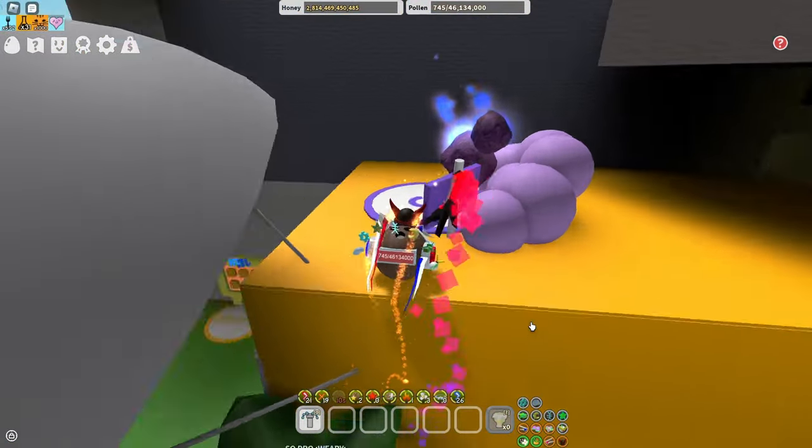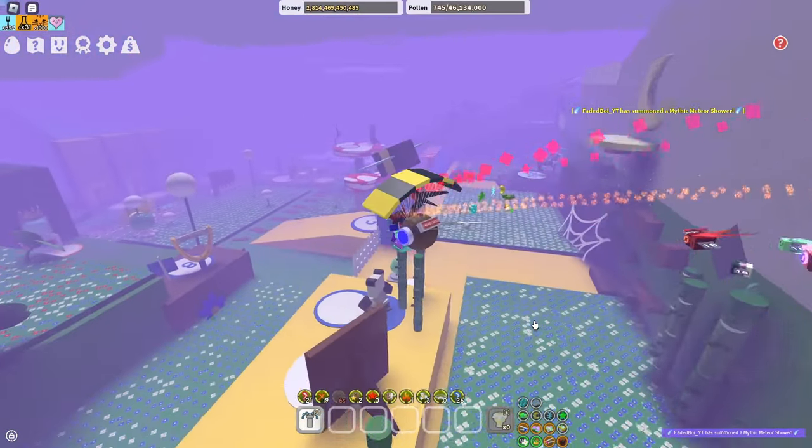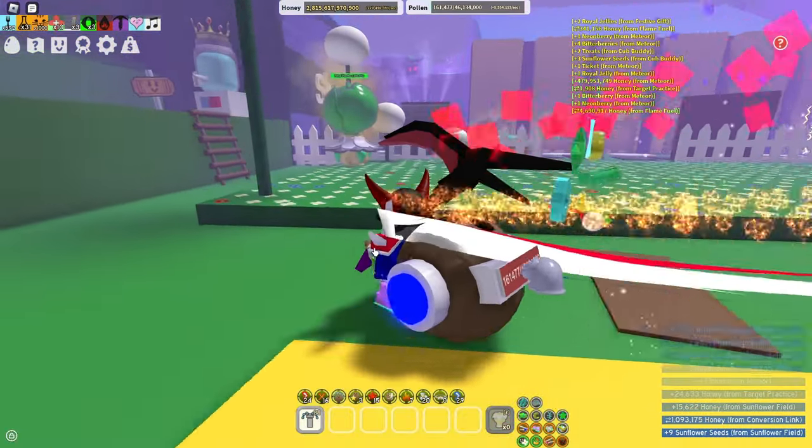A great way to get glitters is during a meteor shower. Meteor shower is a very good way to get glitters, as it drops moon charms, sometimes glitters, and some other things.